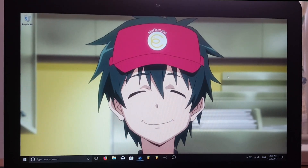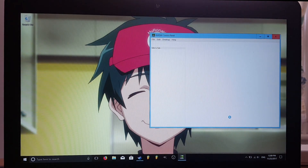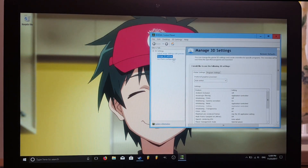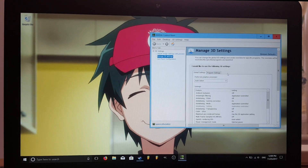So guys, let's stop this game from lagging. The good thing about NVIDIA is it has a nice control panel where we can change this really easily. On your desktop, right-click and you should see the NVIDIA control panel — press that, wait for it to open, and then on the left-hand side we want to go to Manage 3D Settings.